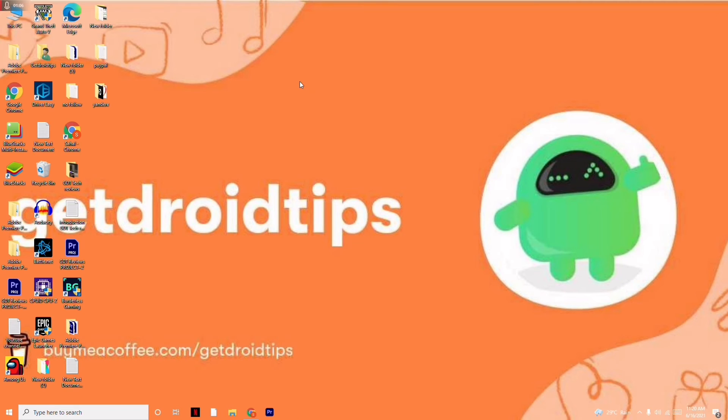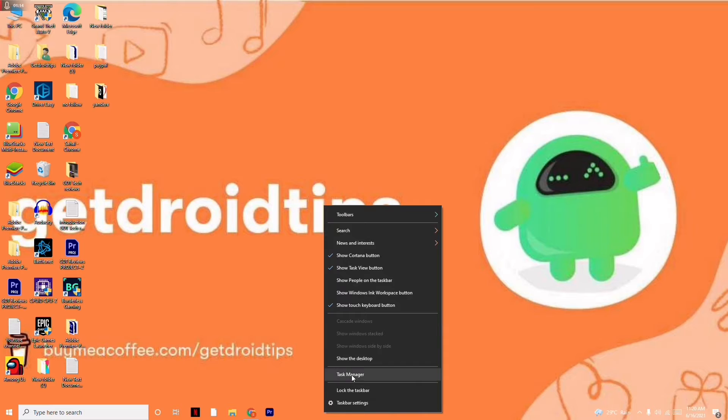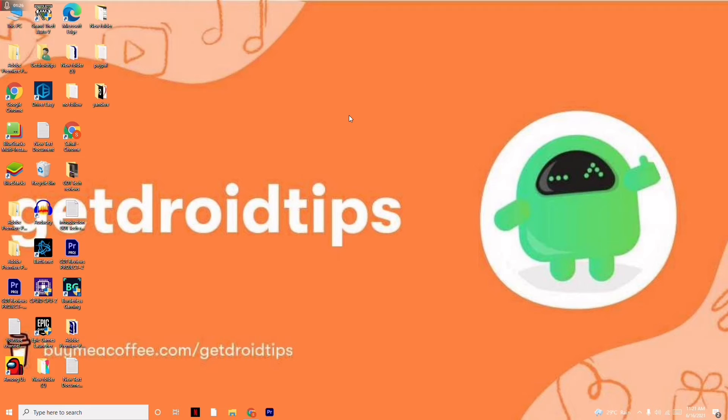Next, make sure no big applications are running in the background. Go to the taskbar at the bottom, right-click and open Task Manager. From here, check if anything is consuming a lot of resources. If so, right-click on it and go for End Task.